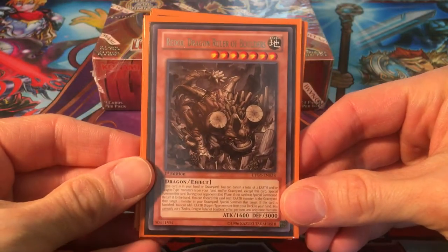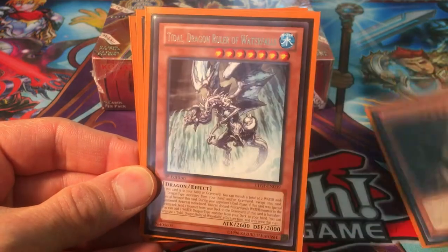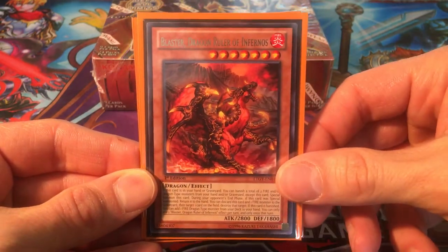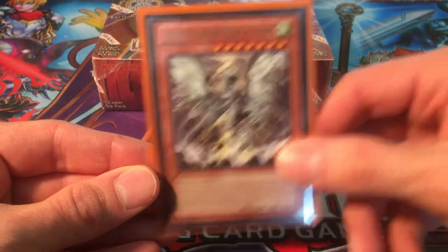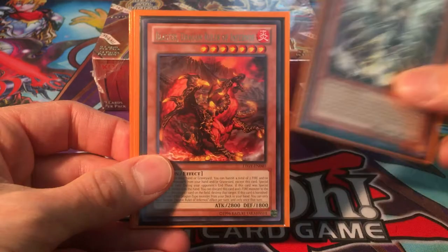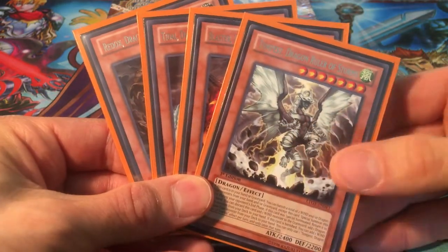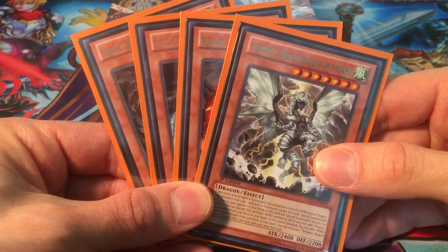We all know the dragon rulers. We got here Redox, the Dragon Ruler of Boulders; Tidal, the Dragon Ruler of Waterfalls; Blaster, the Dragon Ruler of Infernos; and Tempest, the Dragon Ruler of Storms. Earth, water, fire, and wind — all the elements right here. These guys have been on the ban list for quite some time, and I feel like it's about time for them to make a comeback.